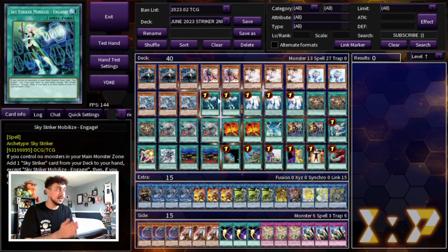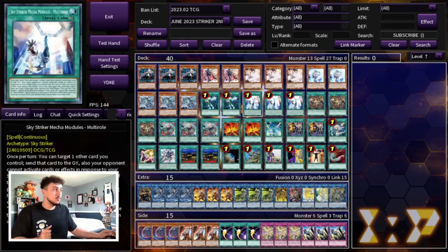We're playing two Sky Striker Mobilize — Engage. This card is absolutely insane; it's literally just Pot of Greed. Being able to draw a card and search any single card you need is absolutely crazy, so you have to be playing two. We're playing three Multi-Roll of course — Multi-Roll is now back at three.